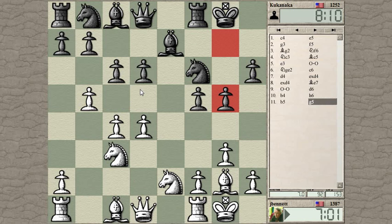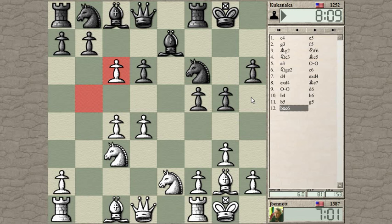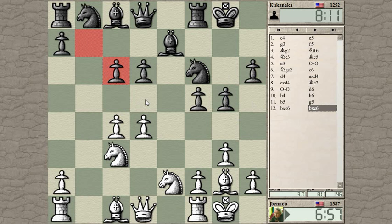He's just pushing on the kingside. So let's take here — that was my plan — and see how he takes back. If he takes back with the Knight, then I get in B5 without any trouble. So he took back with the pawn. But now he's kind of tied down defending this pawn. Could I play Knight B5 now?